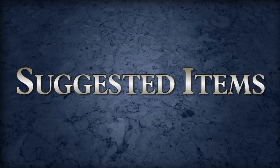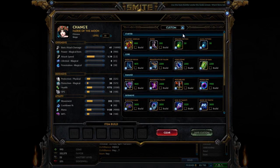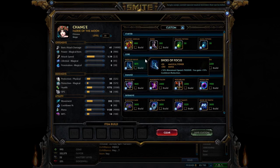How should you build Chang'e in Conquest? You should open with Vampiric Shroud, Shoes 1, and an Inactive with 2 potions, or just get a bunch of potions. Once you get to lane, you'll know what you're fighting and should be counter-building your opposition. If you're against a physical god, Breastplate of Valor is a good choice — it gives a lot of physical protection, cooldown reduction, and 550 mana. Finish your boots when you can, but get at least one counter-build item before going back to those boots.